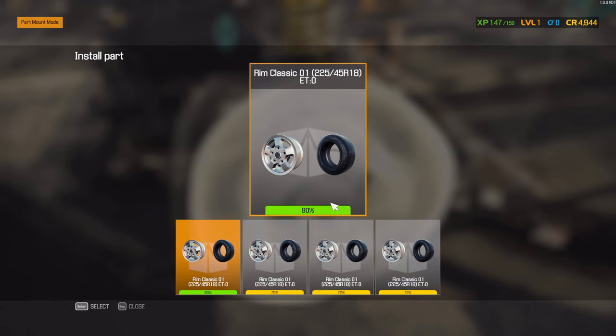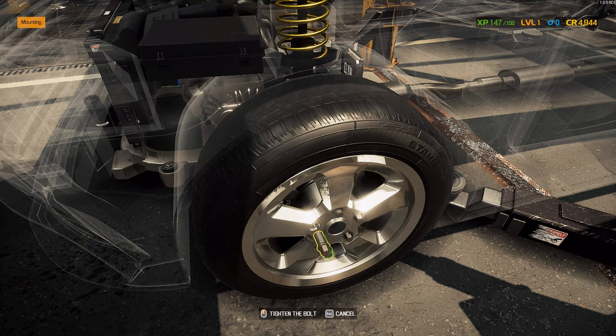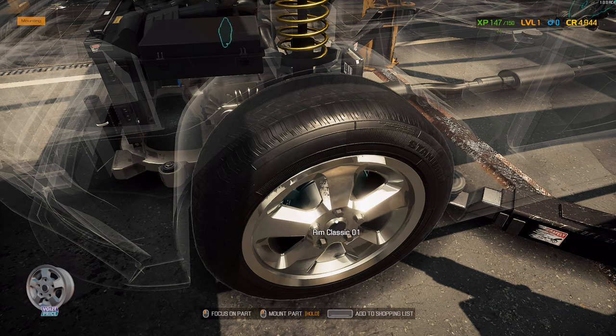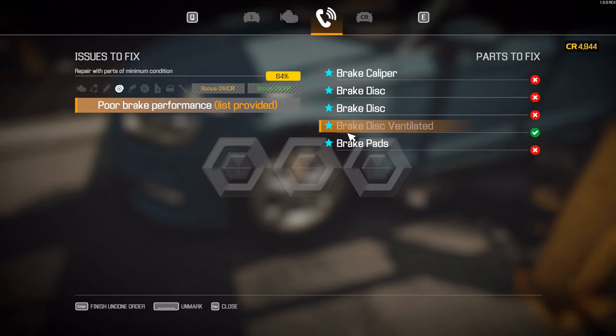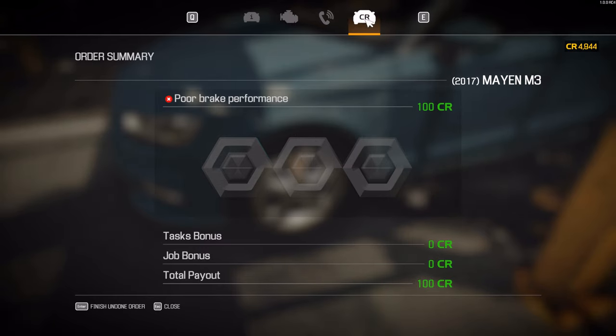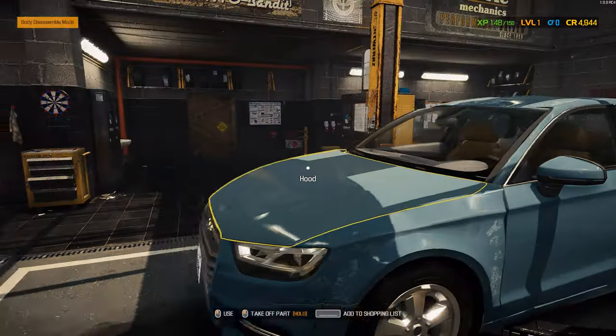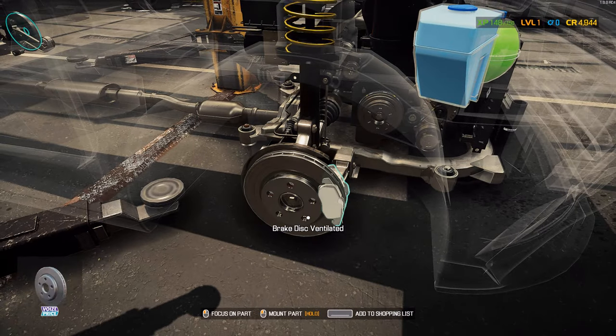Caliper — why not. It doesn't say what the minimum part condition has to be. Break disc ventilated — swap options, you can actually swap new engines in! That's awesome. This one is 308 horsepower — that's like an S3 or something. Poor brake performance — it doesn't say what the minimum condition is allowed to be, but I'm guessing those are still good, so let's add the parts.